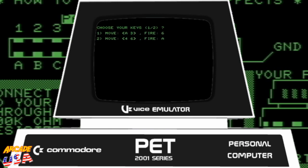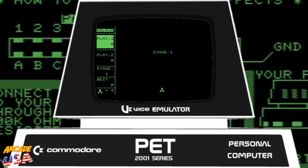There we go — run Galaga! Awesome. 1982 by Henrik Heinrich. Number of players: one. We'll use keyboard control — move with four and six, fire with A. Okay, here we go, stage one.